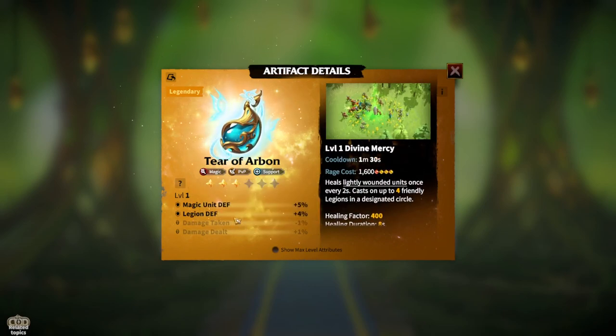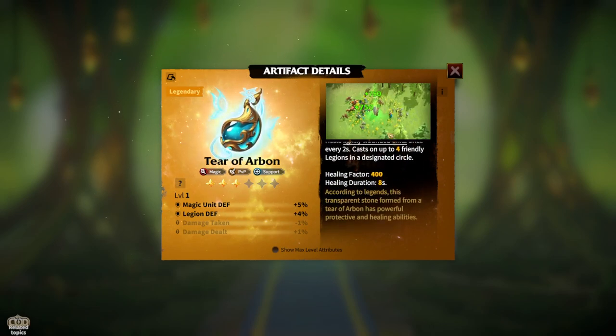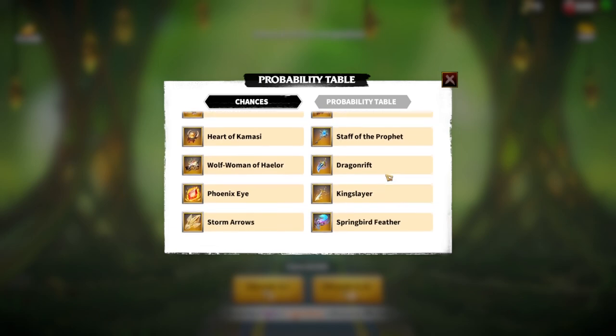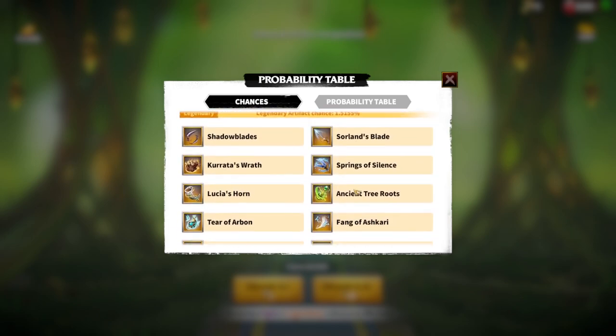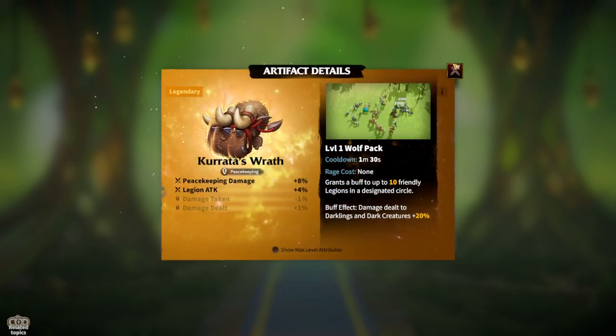Another option for mages is Tear of Arbor, which is more of a defensive legendary artifact. Whenever you use the skill, it heals people around you — as you can see in the small video, you activate the skill and while you're fighting you get healed. It can be pretty useful in many scenarios, so that's why I chose it as the second-best niche artifact for free-to-play mage players.